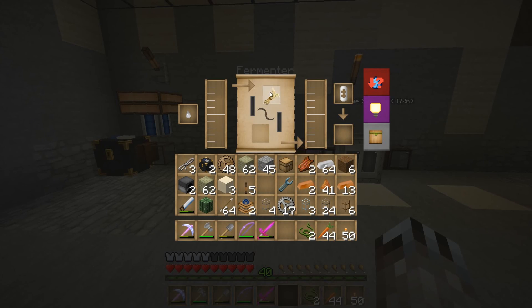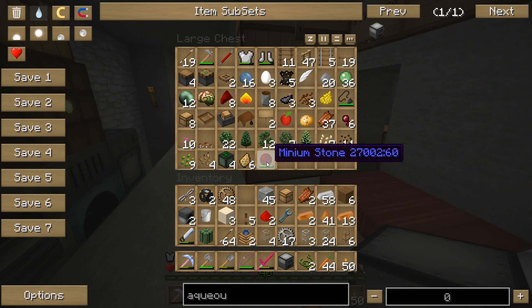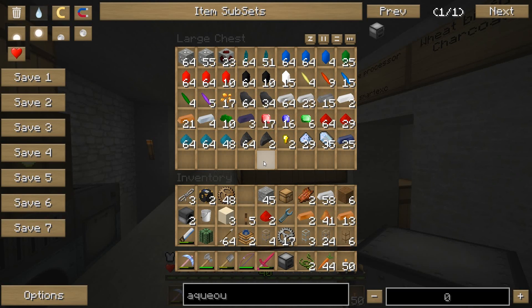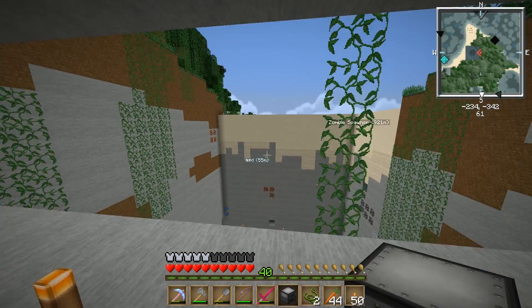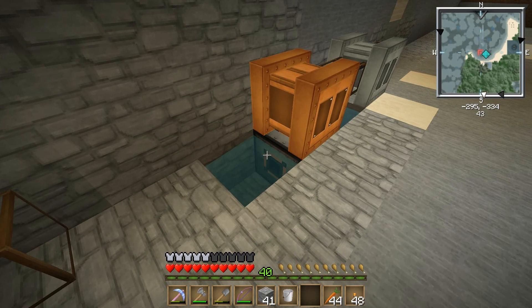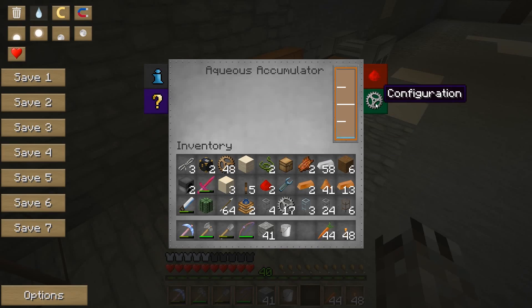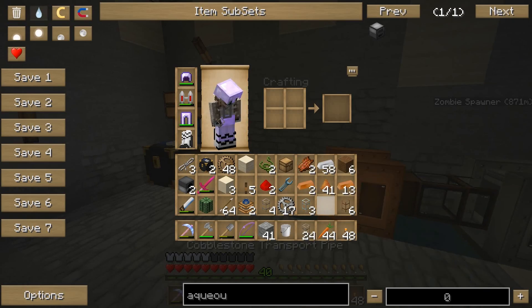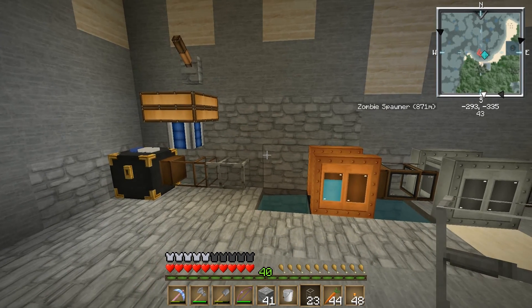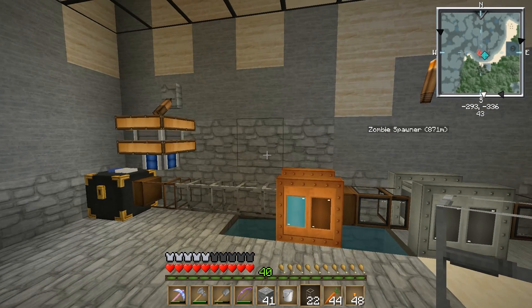I need to put wheat in there. I need an aqueous accumulator, so I'll do that. I realize I don't have any apatite, so I can't actually run the thing right now because I don't have any type of fertilizer. Maybe I can craft some compost out of wheat and dirt to test it. Aqueous accumulator right in the middle - there we go, it's working, filling this thing up.